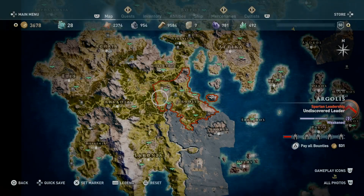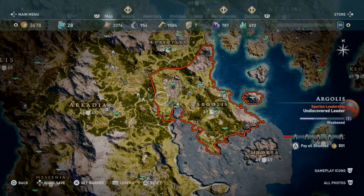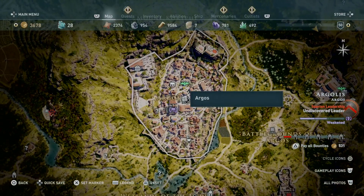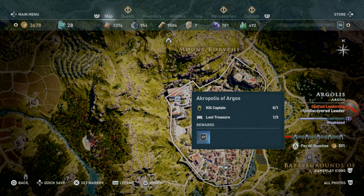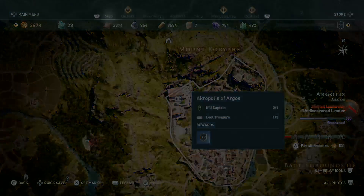The gloves are located in Argolis, which is on the bottom of Corinthia, left of Arkadia, and right of Attica. Go straight to Argos, the main city, and head to the Acropolis of Argos on the left side of the city. You don't need to kill anyone — just go in and take the loot. The treasure is located upstairs inside the building, and you'll be able to find it pretty easily.